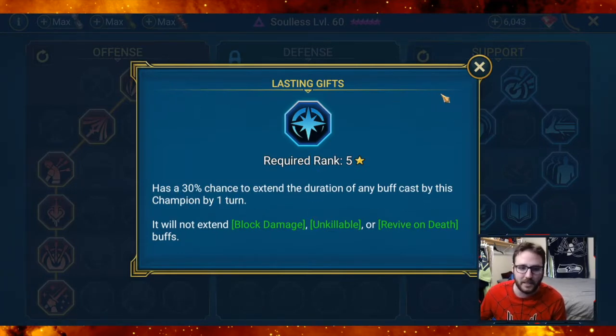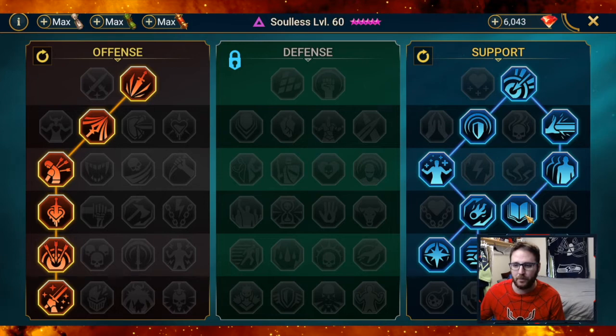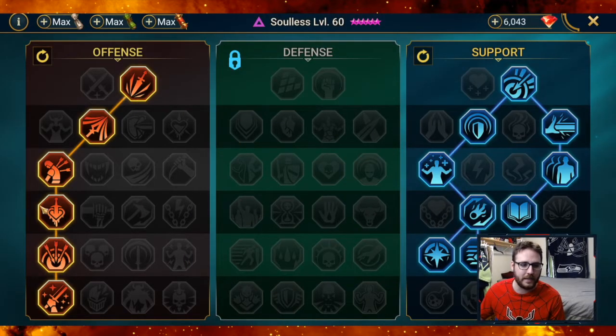There's also Lasting Gifts, which has a 30% chance to extend the duration of any buff cast by this champion — so it can potentially refresh his shield buff as well. On the right side, I'd probably change one mastery since I initially didn't realize it only affects base stat sets that increase by 15%, and my speed set only increases by 12%, so it doesn't affect him. I'd probably throw that into Evil Eye instead. Left side offense goes straight down the middle to Warmaster.